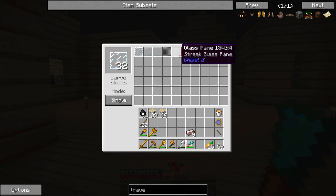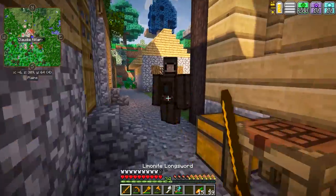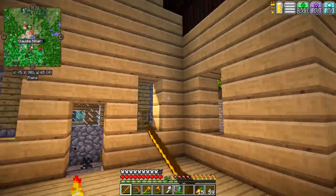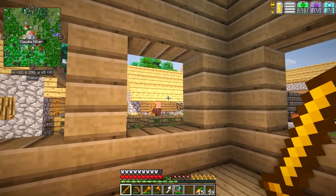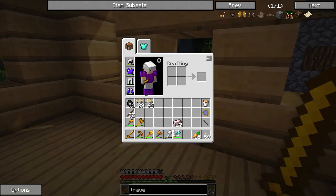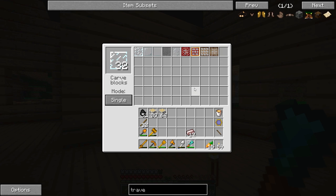The inside doesn't look all that great right now, so we're going to want to add a second story and do something with the windows. Let me go grab our chisel. We've got streak glass panes. I'm counting the glass — 2, 4, 6, 8, 10, 12, 14, 16, 18, 20, 26 — this should be doable.